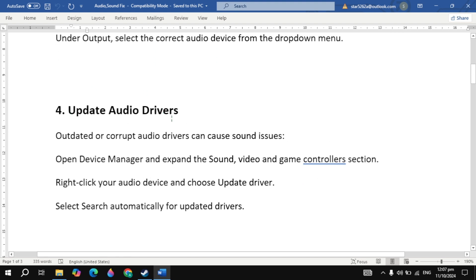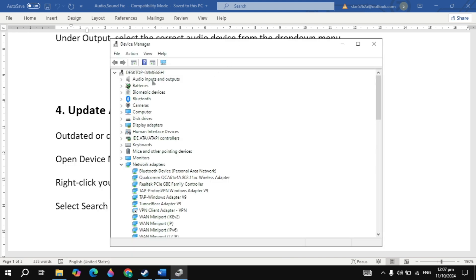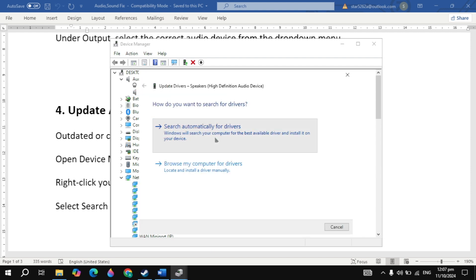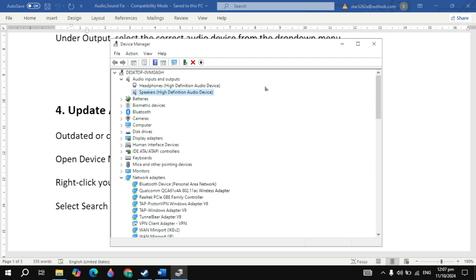If that's not the problem, update your audio driver. Go to Windows settings, type 'Device Manager' and open it. Under 'Audio inputs and outputs', you will see your speakers or headphones. Right-click on it, click 'Update driver', then click 'Search automatically for updates'. If any update is available, install it. Then launch the game and check.